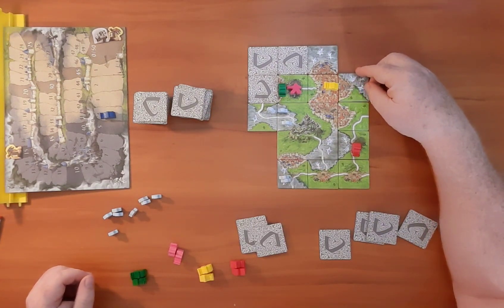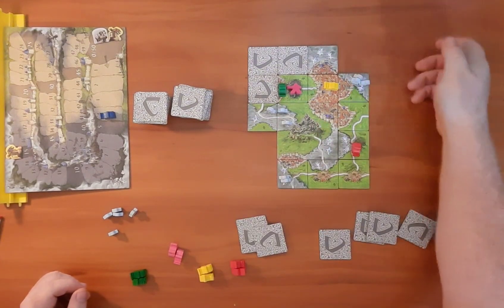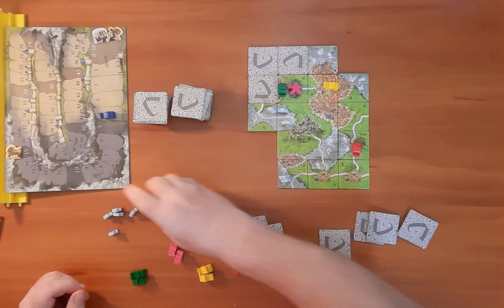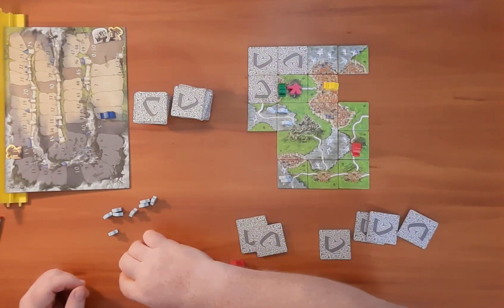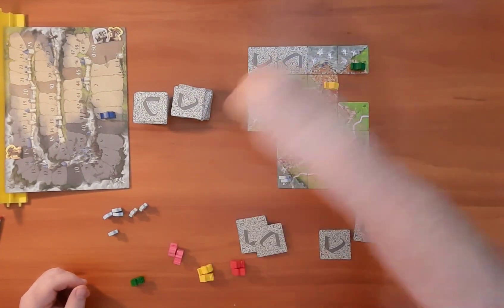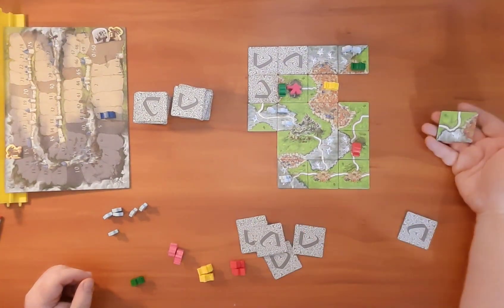This right here will close that city. First we add our three ghosts to that tile. Actually, I'm going to change my mind on that — I'm going to go like this and meeple with a green right there. I only have to add two ghosts to that.